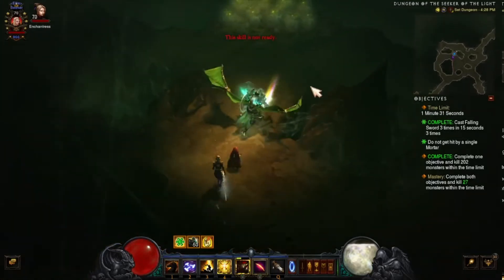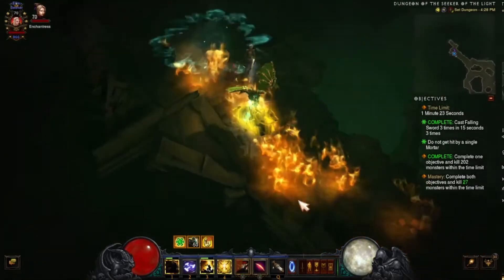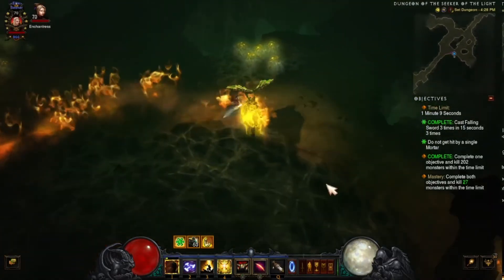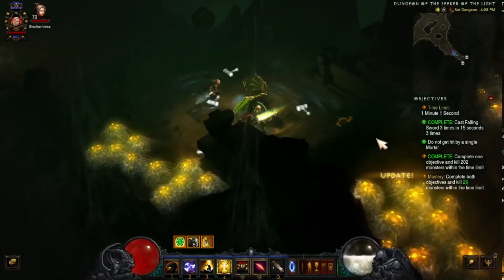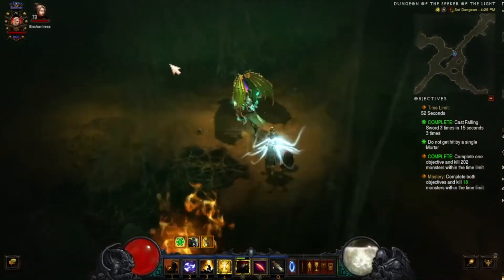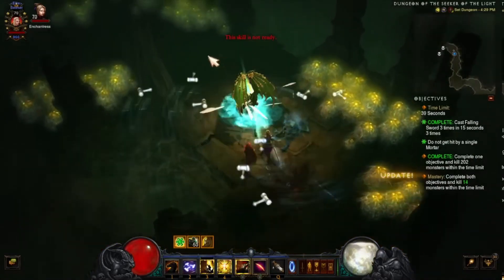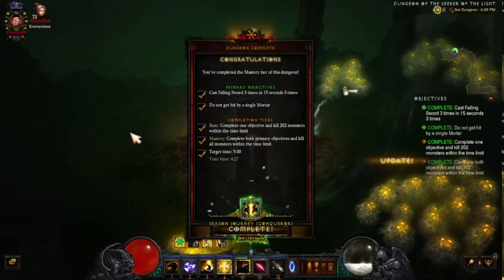We've got 27 enemies left and still a minute on the clock. They're back here somewhere — run over here. Using Slash helps with Wrath and armor. Still not ready yet, but you're going to have time to get this done. There it is!